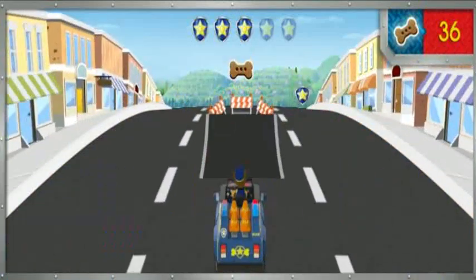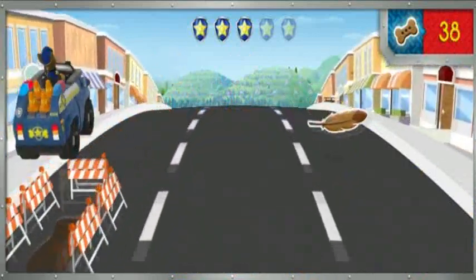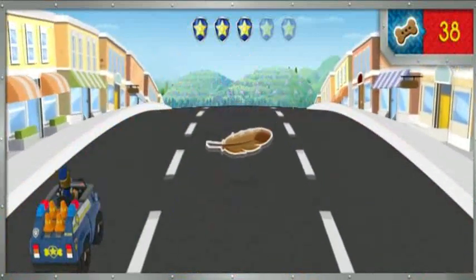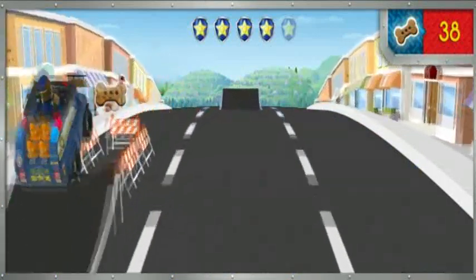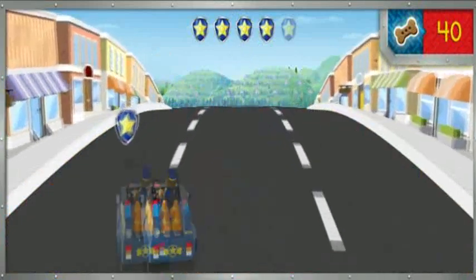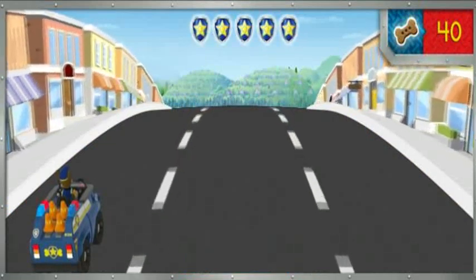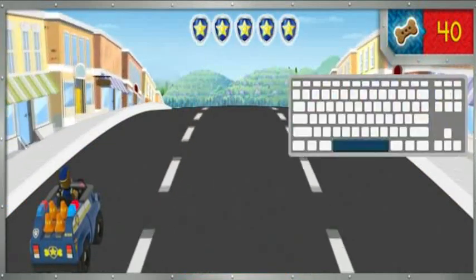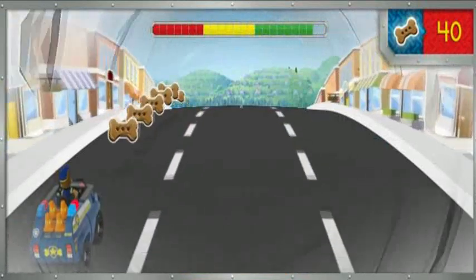There's a badge! Let's go! Another badge! Great job! There's a badge — let's get it! We got all the badges! Time for some police pup power! Press the space bar for a super speed! Now this is a super fast chase! Let's grab those treats!